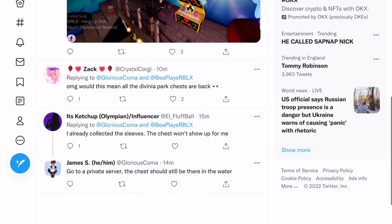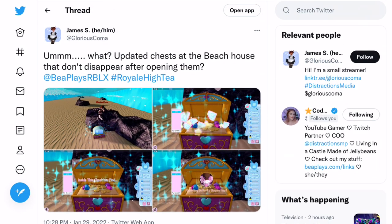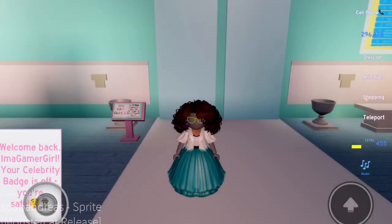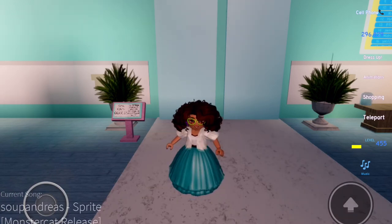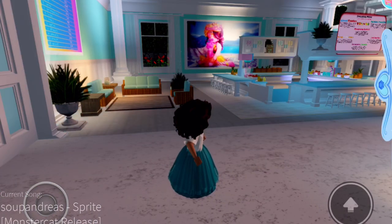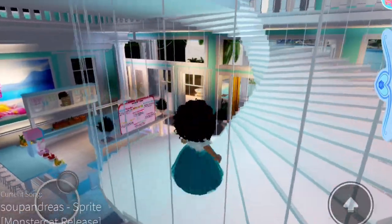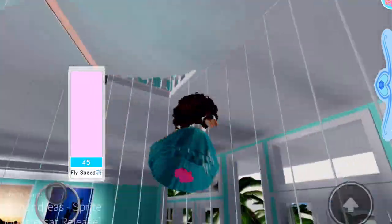It seems to be the same thing for the puppy chest as well, so I believe this is just with the beach house chests. I'll need to check if the other ones have respawned too. Let's go into Royal High and take a look. I'm heading to the beach house — and if it turns out all the chests have respawned, I'll make a video showing all the chest locations. I know I did one a while ago but it's outdated, and there are new chests in Diamond Beach too.